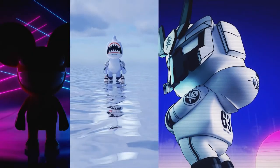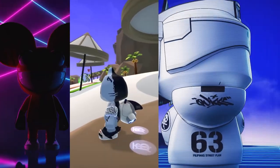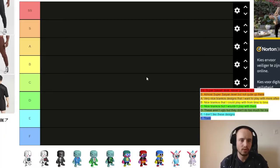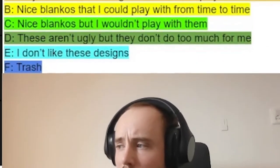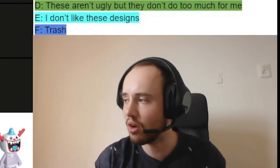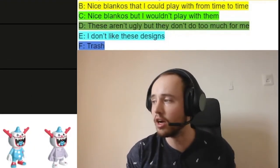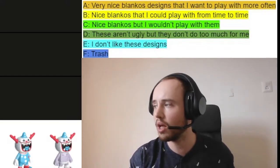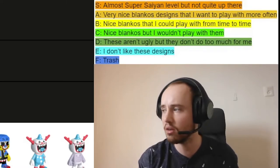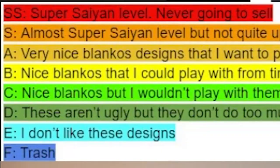My name is Dennis Haas and in today's video we're gonna look at all the Blankos made in Blankos Block Party and rank them based on design in a tier list. The tier list ranks from F to SS. F is trash, E I don't like these designs, D these aren't ugly but they don't do much for me, C nice Blankos but I wouldn't play with them, B nice Blankos I could play with from time to time, A very nice Blanko designs I want to play with more often, S almost Super Saiyan level but not quite, and SS is Super Saiyan level — I will not kill these Blankos ever.